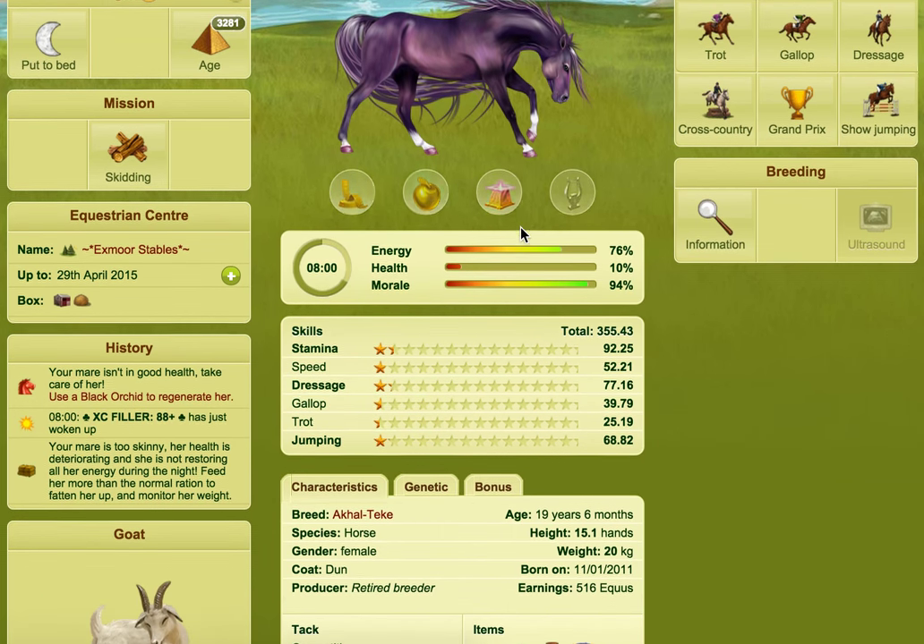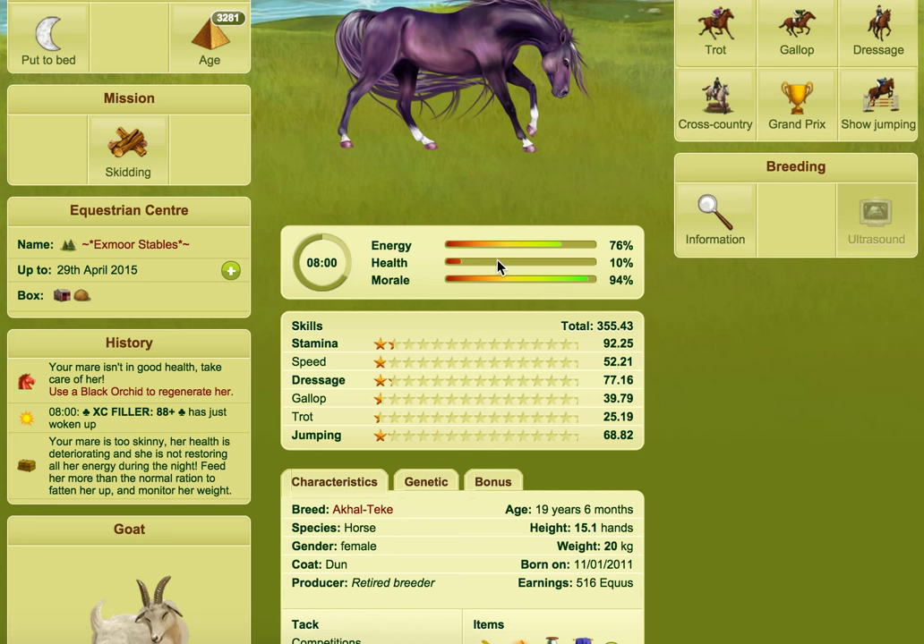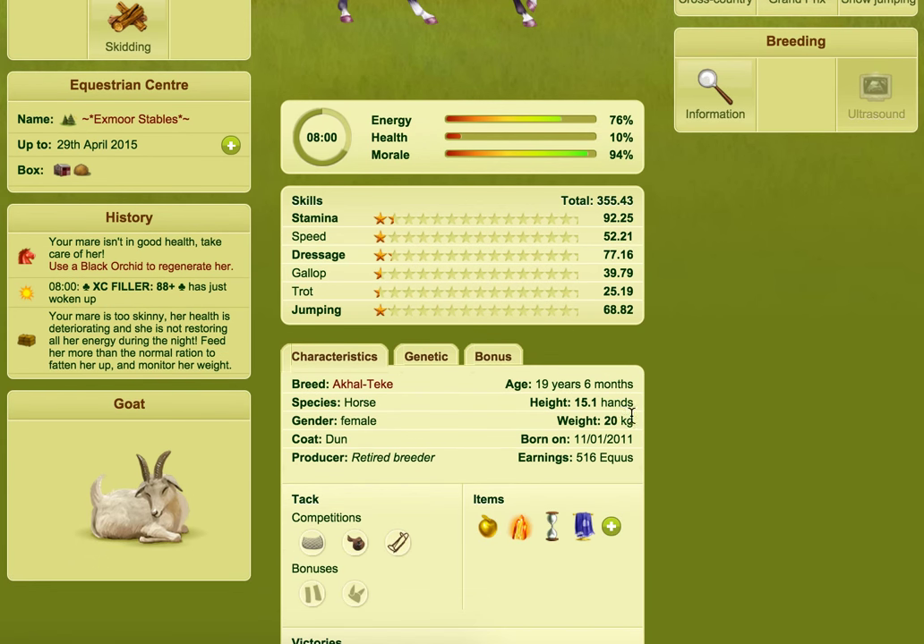I'm going to go to one of my other horses here — a horse that hasn't been fed — and you can see the health is low. If we look at the weight, it's only 20 kilos, like a bag of horse meal. A horse shouldn't weigh that much. The horse isn't too fat; it's actually too skinny. So your mare is too skinny, her health is deteriorating, she's not restoring all her energy during the night. Feed her more than the normal ration to fatten her up and monitor her weight. You need to overfeed your really underweight horse to get it up to normal weight.